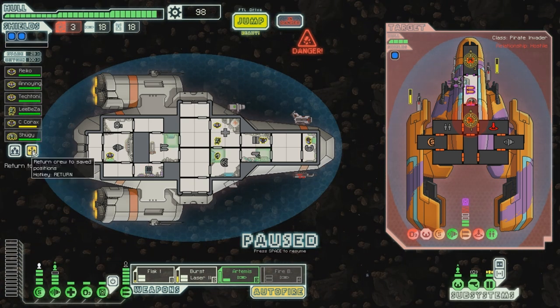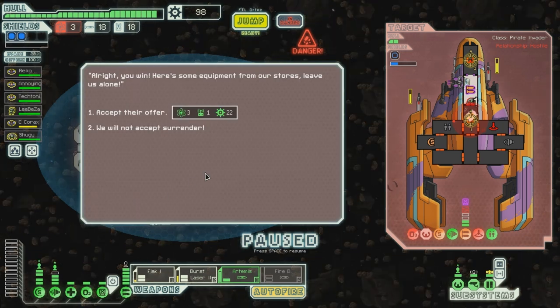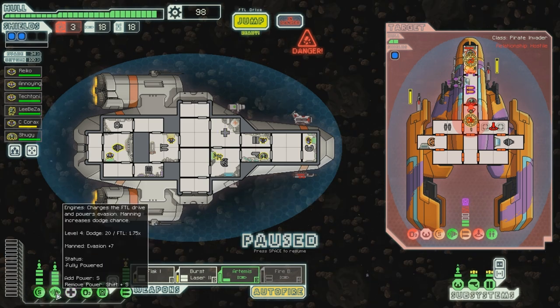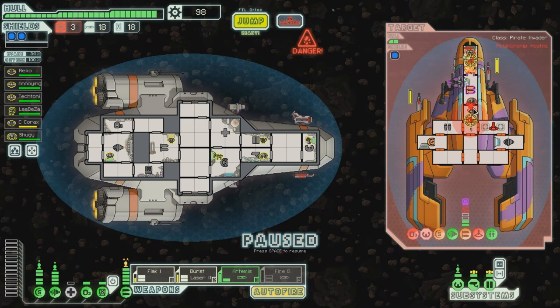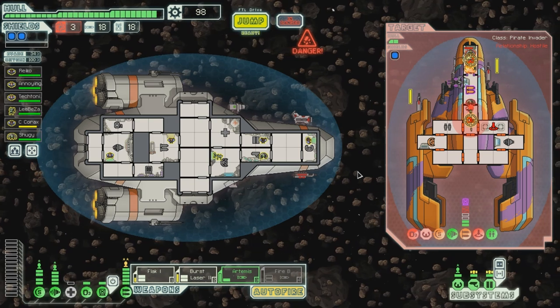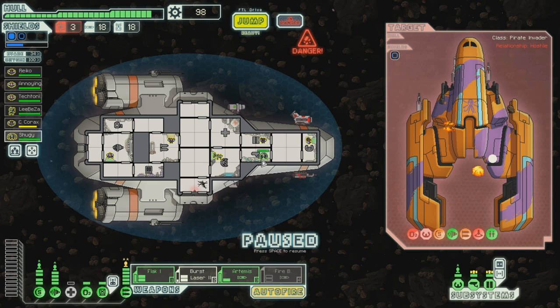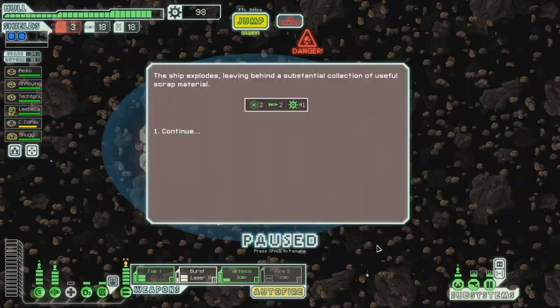Oh, they're in trouble. Bloody hell. All right, you win. Here's some equipment from our stores. Leave us alone. Three scrap — well, it depends on how expensive it is. It's six or nine scrap. We will not accept surrender, you bastards. They're trying to open the doors. There's so much fire over there — look at that. It's pretty brilliant. Okay, let's go and repair C-Corex and Shuji. Let's repair that whole breach. That was quite a lot more. Very nice.